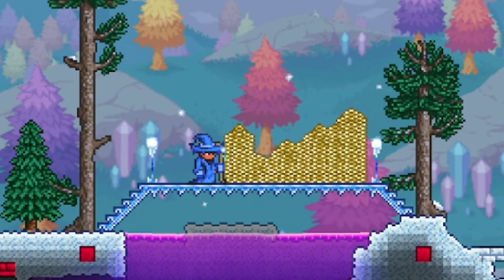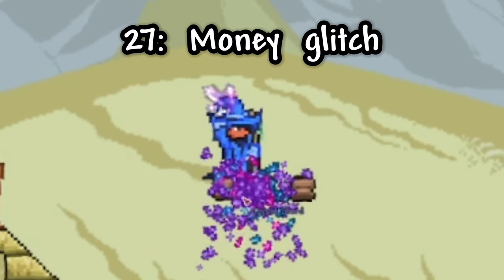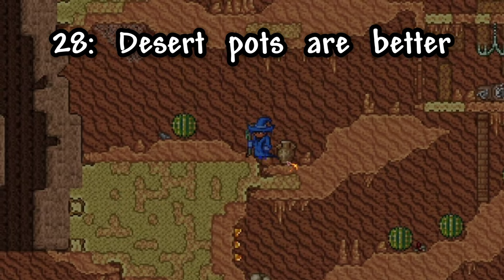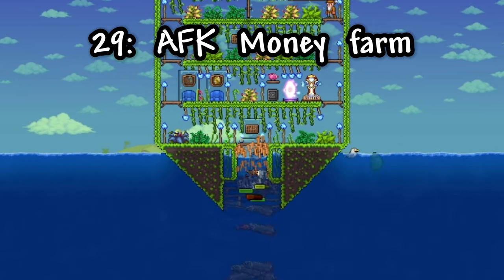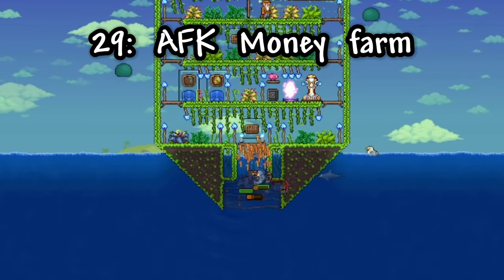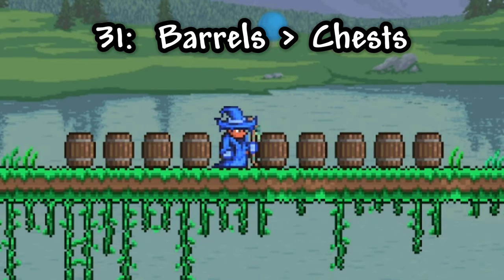This next tip will most likely be patched in a future update, but here's an easy money glitch: make the setup shown on screen, place crystal shards in the open block, and the crystals will start duplicating, which you can sell. If you don't want to use glitches, you can break desert pots which drop a lot more money. For even more money, turn one of your oceans into a jungle and use a lucky coin and slime staff to easily farm money. Once you have tons of money, store it by putting a safe inside a piggy bank, giving you an extra 79 slots. And for cheaper storage, barrels have a cheaper crafting recipe than chests.